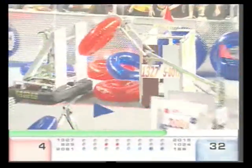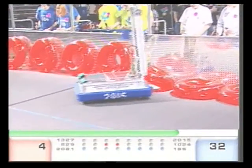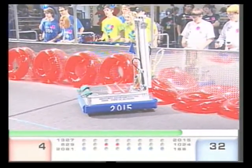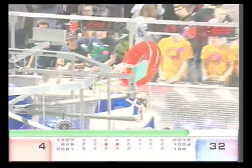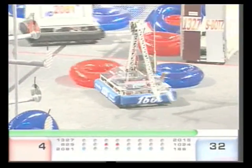2081 playing some defense and trying to score a red ringer. Right now it's a row of five against a row of two — Blue Alliance in the lead. 38 seconds left in the match. 166 continuing to try to score. There are the ramps for 829 — we'll see if anybody can climb up them. 1024 trying to score for the Blue Alliance.